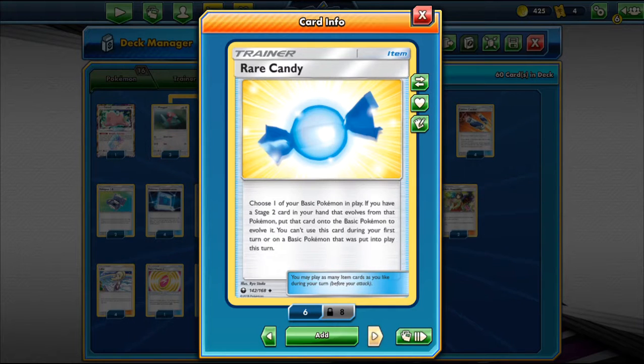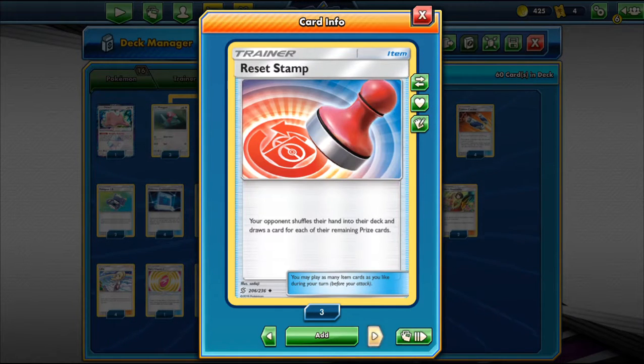We play 3 Rare Candy — choose one of your basic Pokemon in play; if you have a Stage-2 card in your hand that evolves from that Pokemon, put it onto that basic to evolve it. You can't use it on your first turn or on a Pokemon put into play this turn. This is how we quickly get Porygon into Porygon-Z. We also have 2 Reset Stamp, a new card from Unified Minds — the opponent shuffles their hand into their deck and draws a card for each of your remaining prizes. It's like Supporter N but for your opponent only, and it's an item card.